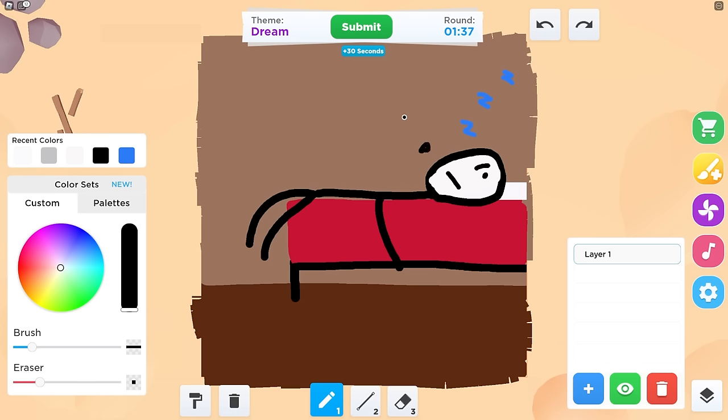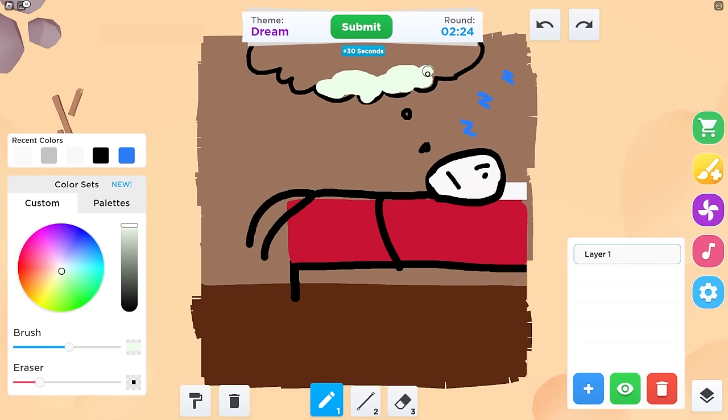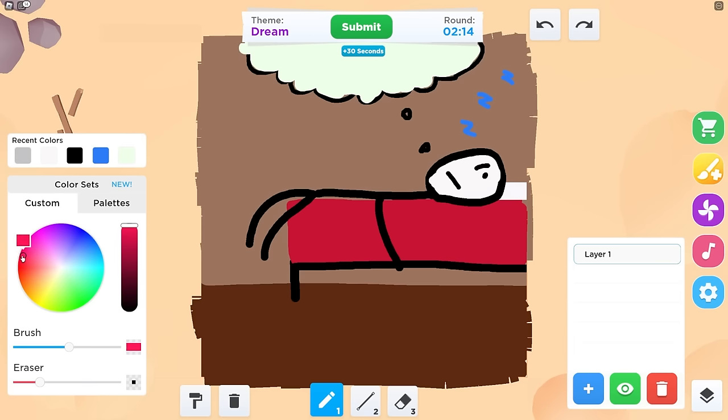And then I'm going to go with black and make a little speech bubble right here — this is going to be a thought bubble. He's just a chill little guy with a Porsche. Then we go with white. Everyone wants to dream about chocolate. This guy should be dreaming to subscribe. Why is there still two minutes on the clock? I feel like I've been doing this forever.